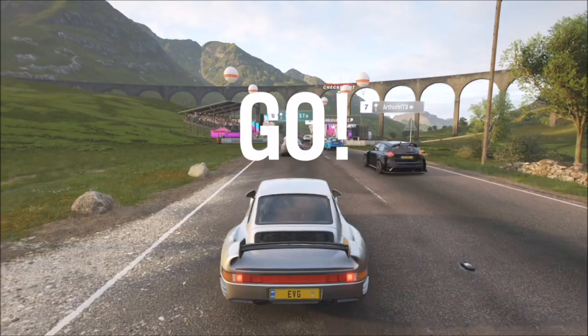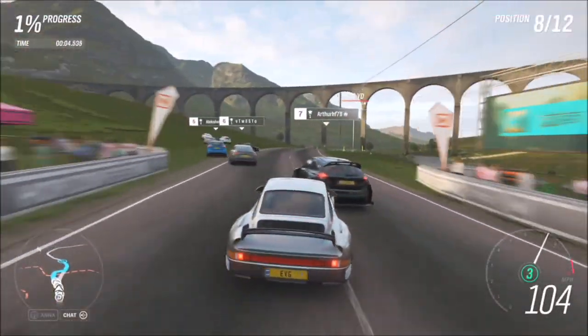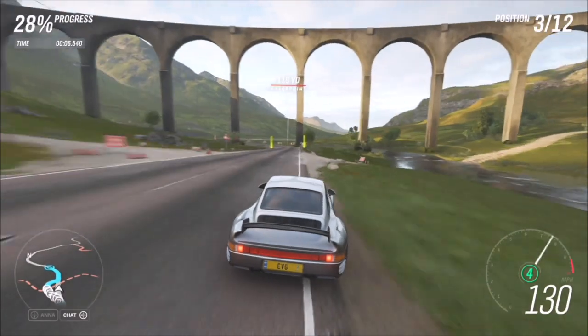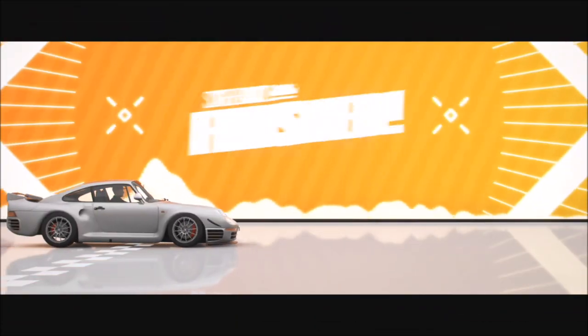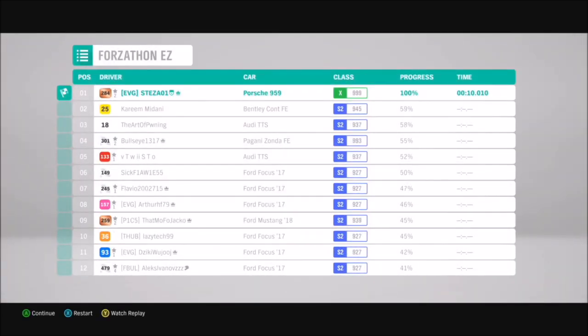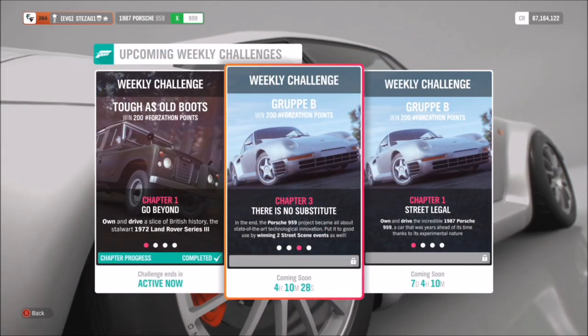Since we've got to do three races, I want to help you get this done as quickly as possible. I've created a small route that is very simple and quick to do. Once you've won, just go back, redo the route, and do it two more times — win all three and that's a very quick, easy challenge.